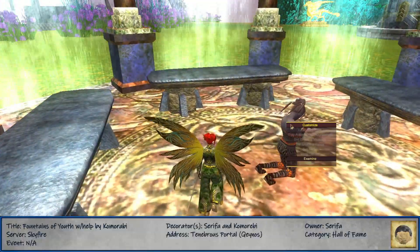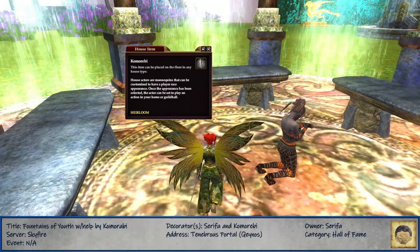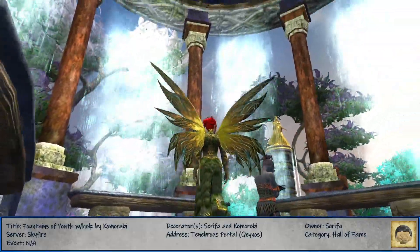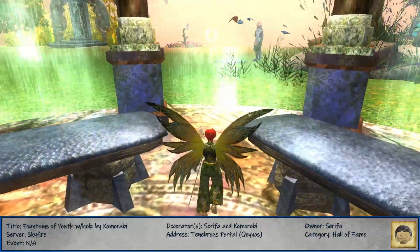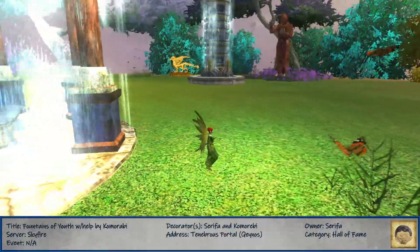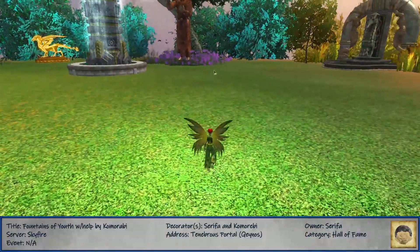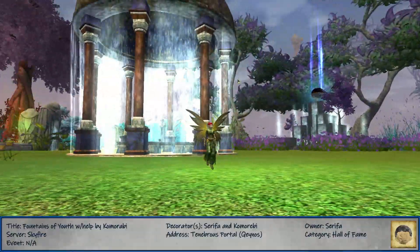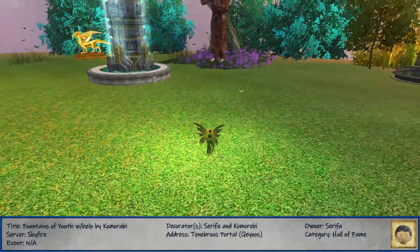This is Komorebi, I'm assuming. Examine. Yeah, Komorebi says: 'How lovely are the portals of the night when stars come out to watch daylight die.' So pretty. This place is just wonderful because they're simple — all of them are simple, but they're just so well put together and they look extravagant. That's just some waterfalls on one of these gazebos. Like it's simple, but it's just beautiful.